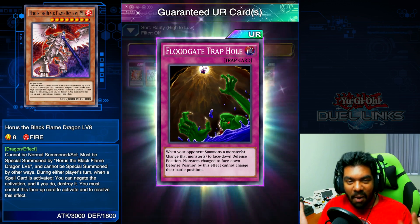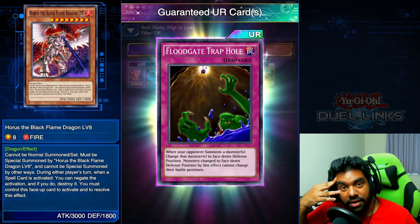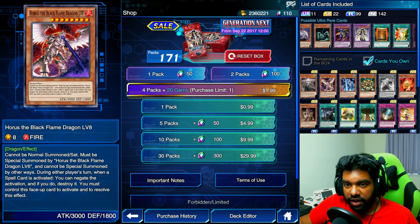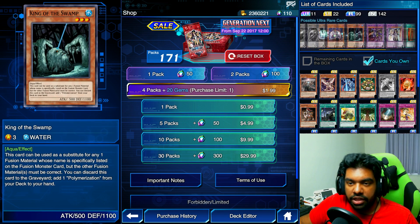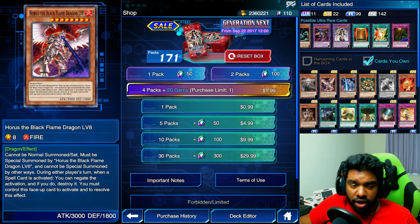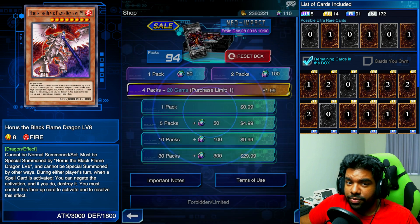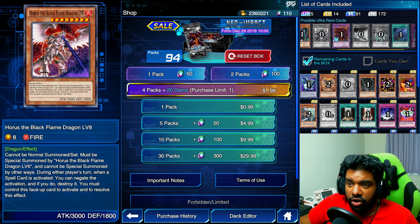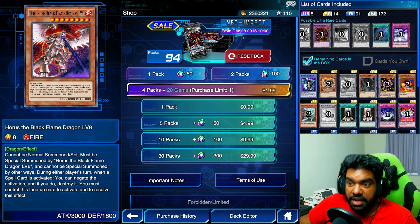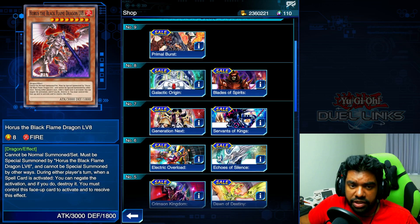What a day! Do you guys have any idea how many gems I just saved by opening this set and this other sale? I was going to open this box for Floodgate alone. King of the Swamp is fun, Horus is fun, but what I wanted more than anything was a second Floodgate — and I just got that. I no longer have to open my New Impact box for a second Mirror Wall. I'm halfway to that box so I don't want to spend another 5,000 gems. It's been a great sale.